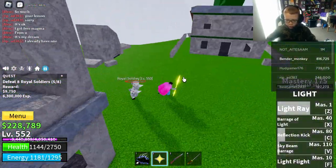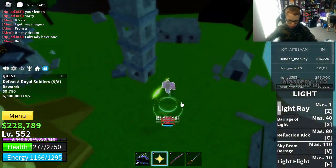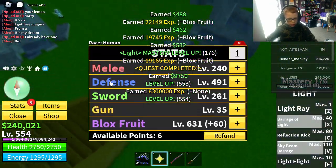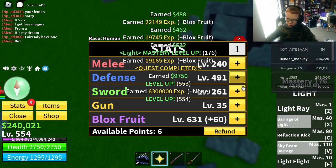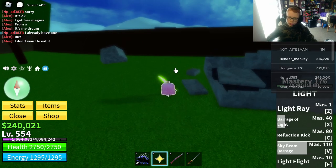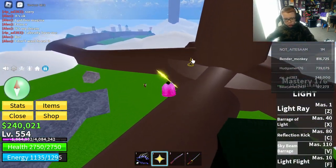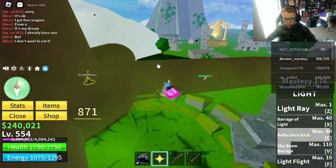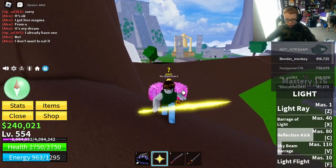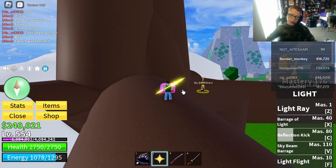Light ray — now, the light fruit, I've learned, is the best fruit for first sea, which is what we're in now. We leveled up two times, so I'm gonna put it into block fruit because that's my main attack. For those wondering why I don't use reflection kick that much — it makes them fly everywhere. I'm going to be trying to get to the Thunder God.